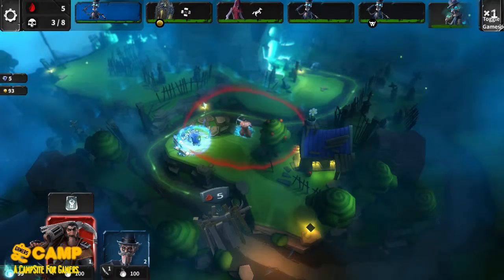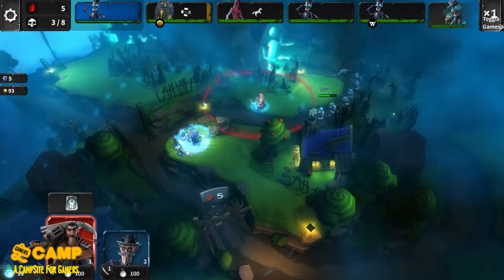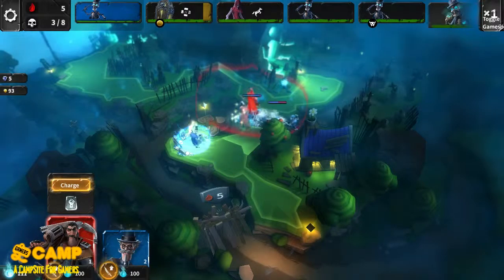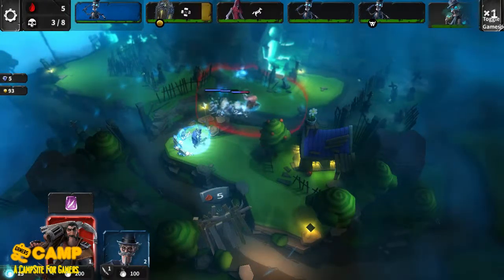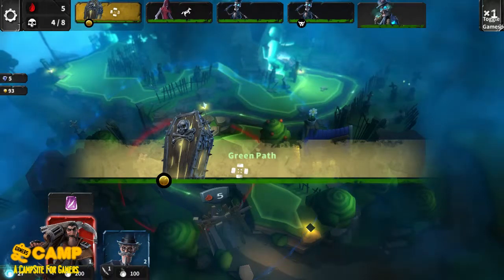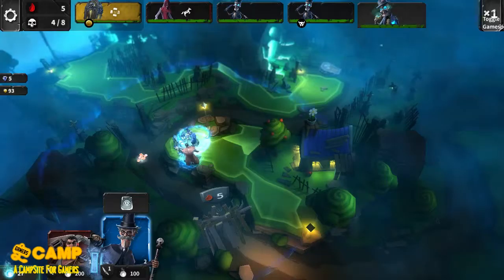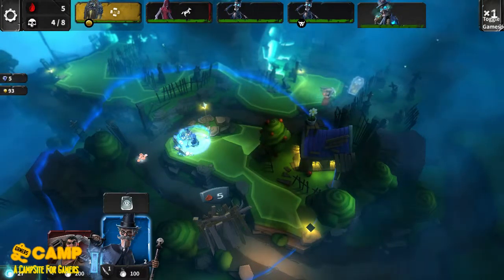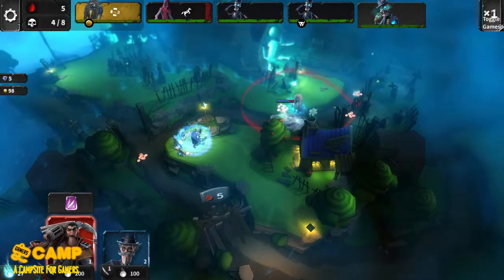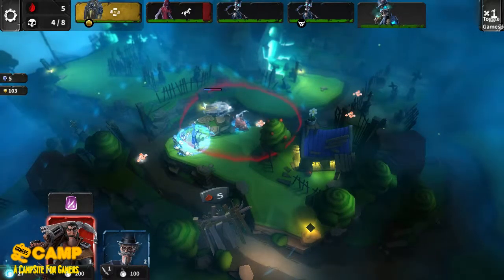There we go. Unit path — let's go here. Oh, it has long range, so why not go here so we can use this. Let's slow him down. Yeah, there we go — we can still get his power. Let's slow him down. Wow, nice, that was cool. Destroy it, destroy it, destroy it!